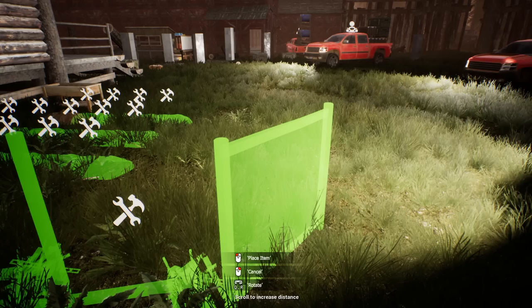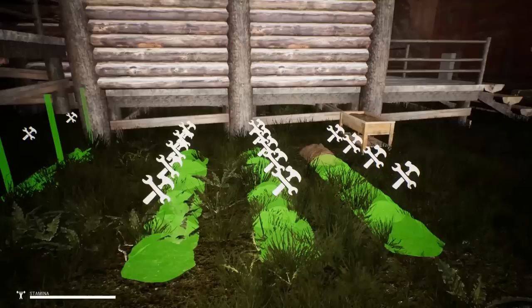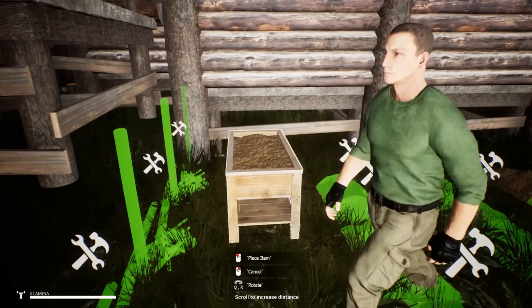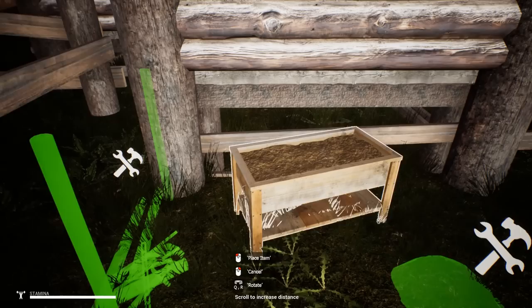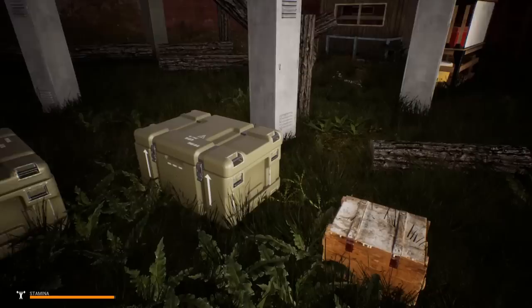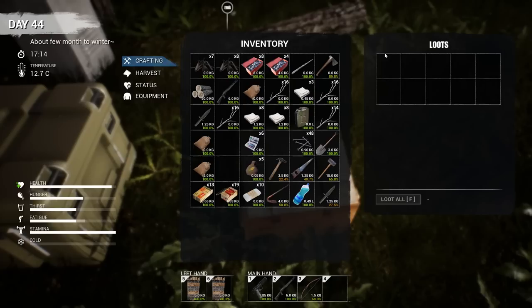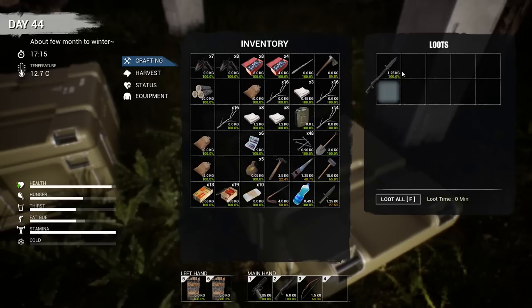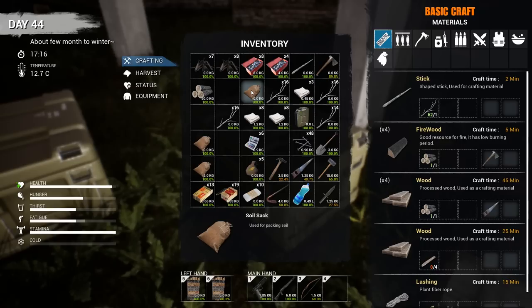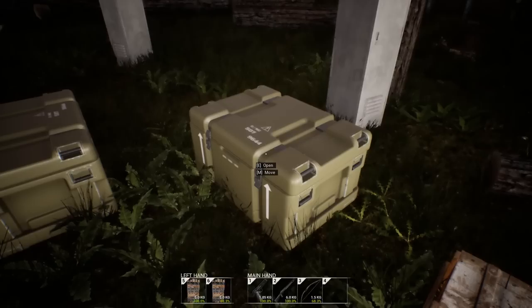That looks pretty good. Do I want to angle this to make it look all fancy? I think I do. We need to decide where the storage is going to go before we do anything else. I kind of want this to go in the back. I could put it wherever I want and move it at any point. Do I want to use a military crate? I love the way military crates look, but I don't think a military crate really makes sense for the look of a farm.